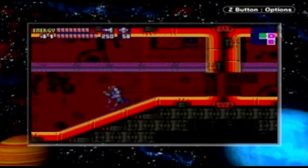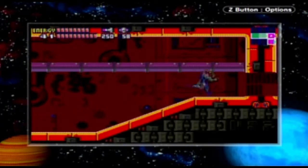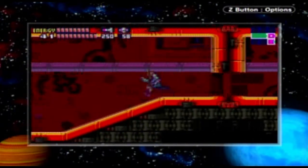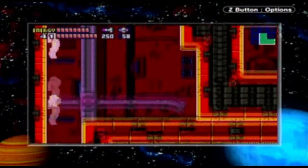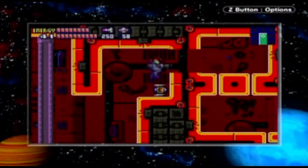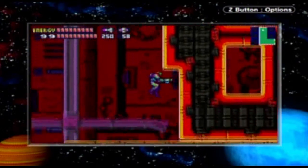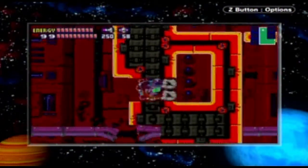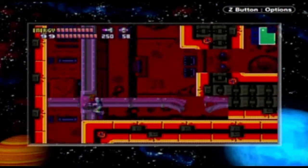That was our final missile tank — 250 missiles is our max. But there's actually a lot more to do in here than just that. First, you're gonna wanna fill your shine spark once again. Shine spark up this way and have your space jump ready to get up to this energy tank. The other parts of here are deceiving — they make you think you can get to it, but you can't. So you actually need your space jump for that.